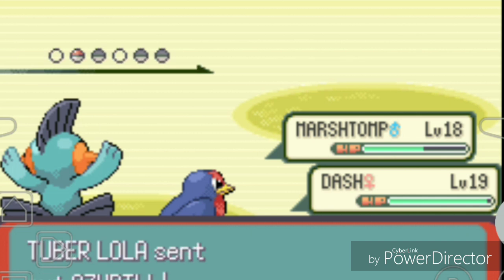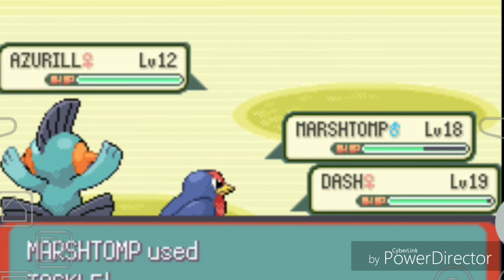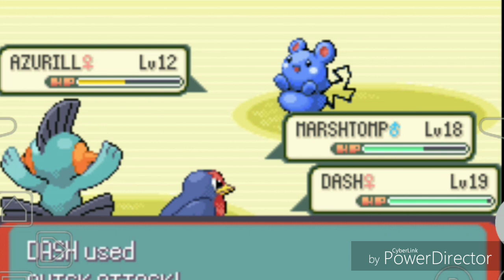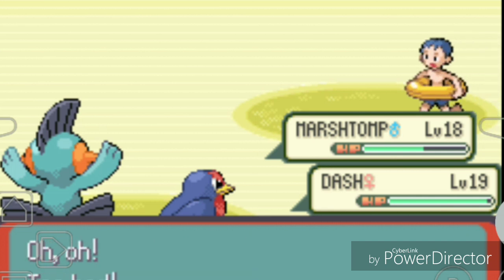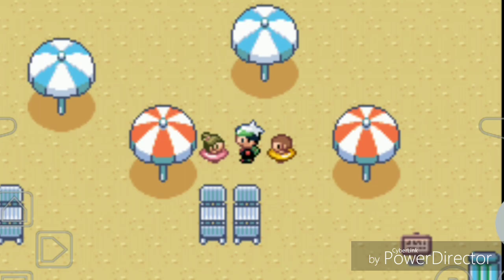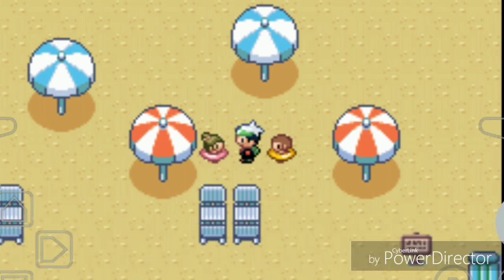There's one more trainer with another Azurill. We take them out - good job Dash and good job Mudkip! We defeated them all. The trainer cries for their mommy. I offer to register them in the PokeNav for a future rematch.